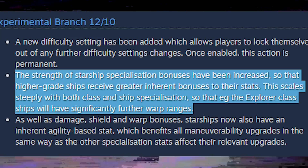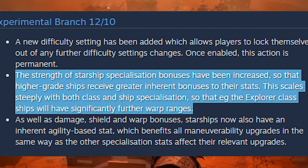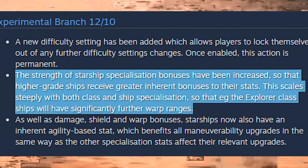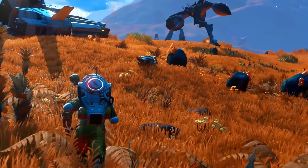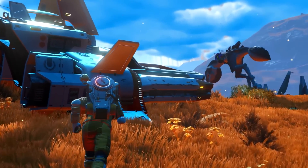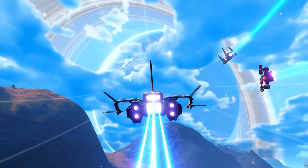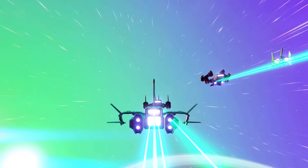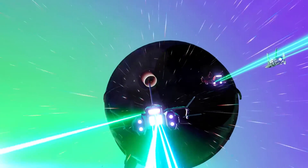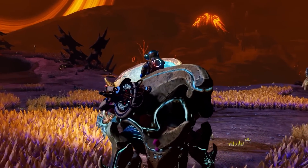The strength of starship specialization bonuses has been increased so that higher grade ships receive greater inherent bonuses to their stats. This scales steeply with both class and ship specialization — explorer class ships, for example, will have significantly farther warp ranges. The specializations for ships were really nerfed in the update. A hauler is supposed to have more shields than any other ship, an explorer should travel farther, and a fighter should do more damage. Now that is going to be increased in this new patch.